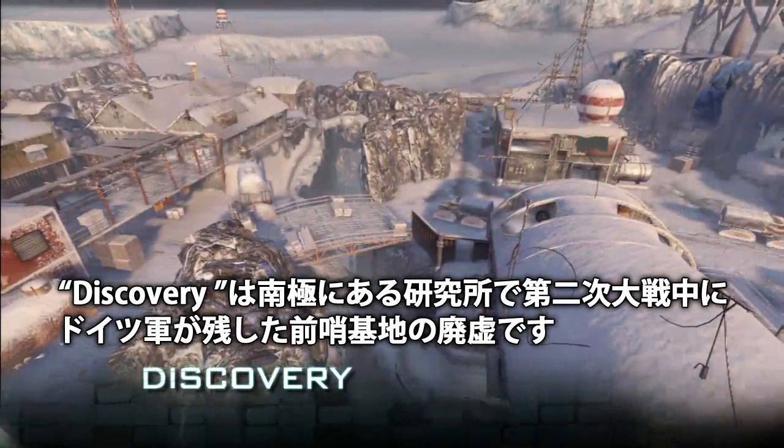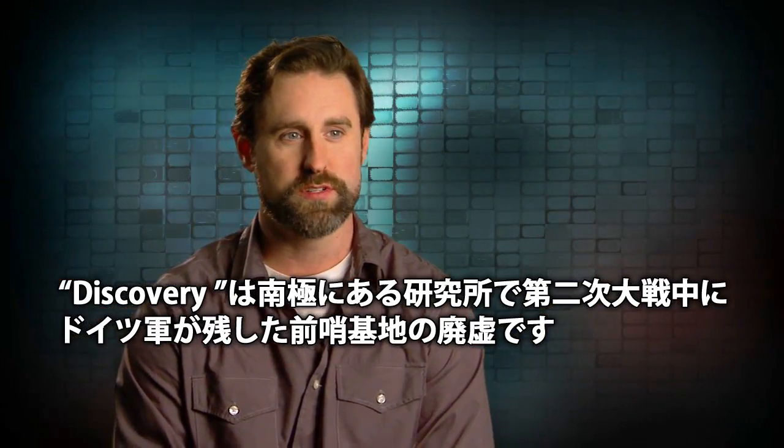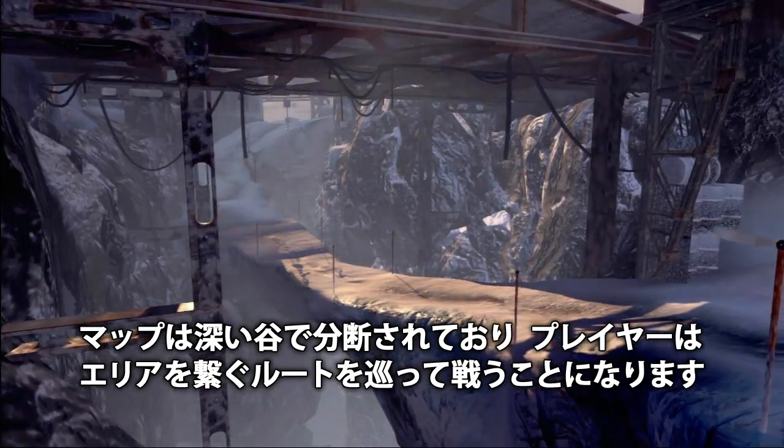Discovery is an Antarctic research station that was a German outpost left over from World War II. The two sides of the map are divided by a deep chasm, and you're always kind of fighting for control over that crossover from one side of the map to the other.